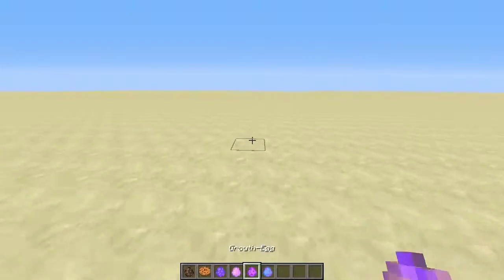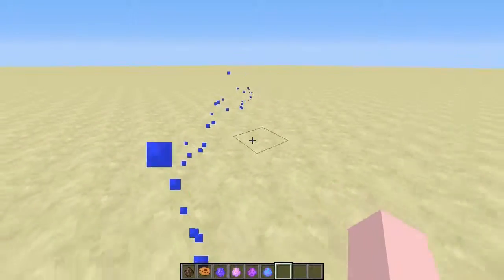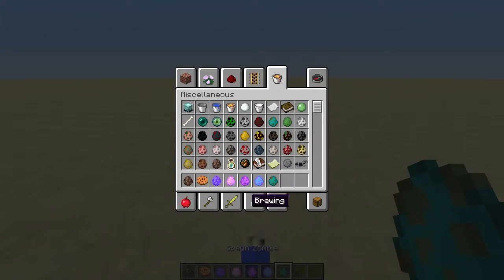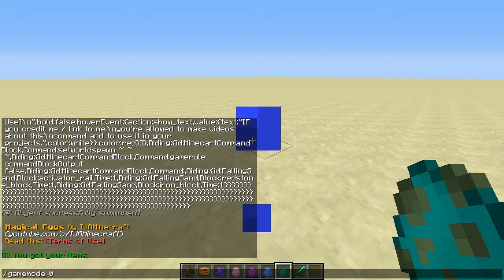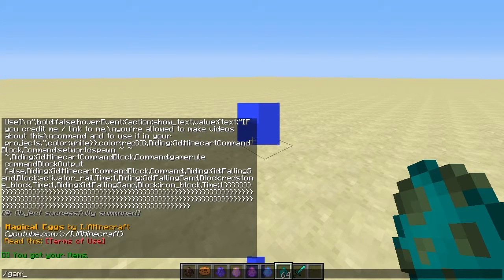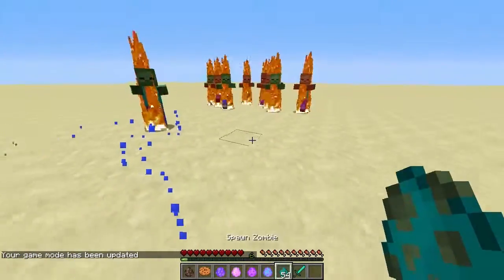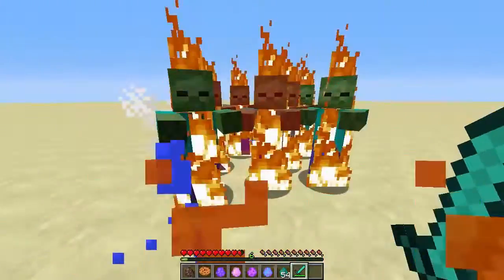So, the flow egg — I believe it makes you pretty much like a juggernaut. I've got some zombies here. Let me grab a sword as well. If I go into survival game mode and spawn a bunch of these zombies, you can see how slow they're walking towards me. They don't really do a lot of damage either — I think they took like half a heart. So it basically just gives me time.